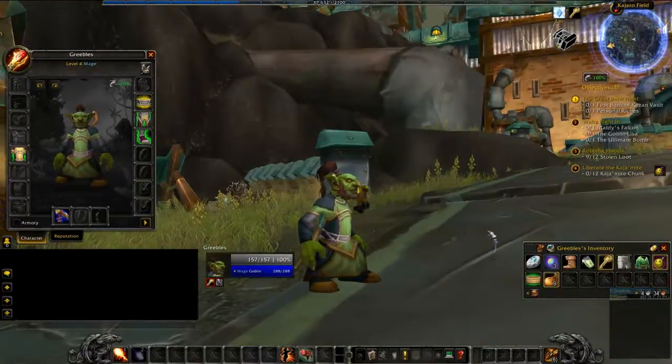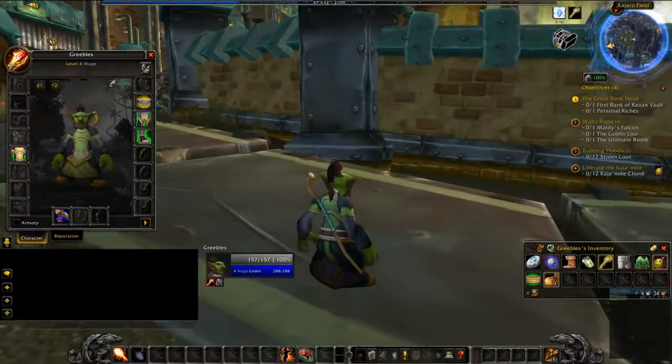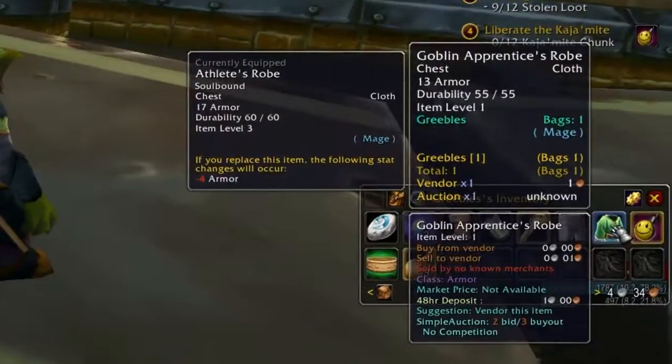Another thing you'll want to do is compare the stats from one piece of gear to another. If you're getting ready to loot something and you're not sure if it's better than what you already have, put your mouse over it and hold the Shift key down. Holding Shift allows you to compare stats.